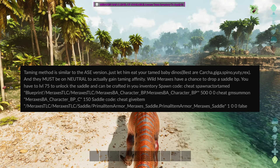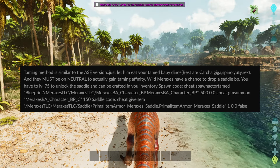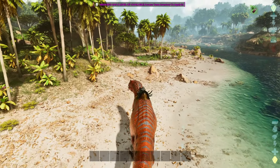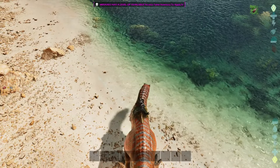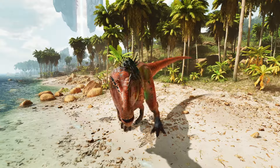You have to be level 75 to unlock the saddle and it can be crafted in your inventory. You can also enter them into arenas and stuff too, which is very awesome. Now let's run around — hey, there's a village right there. Why don't we be a bad dinosaur today?